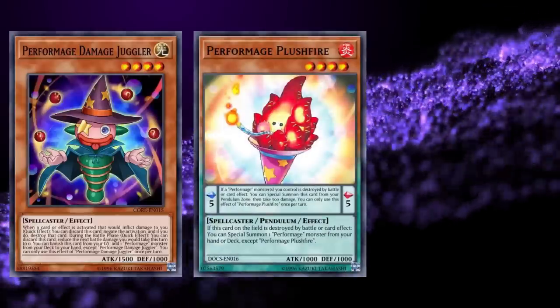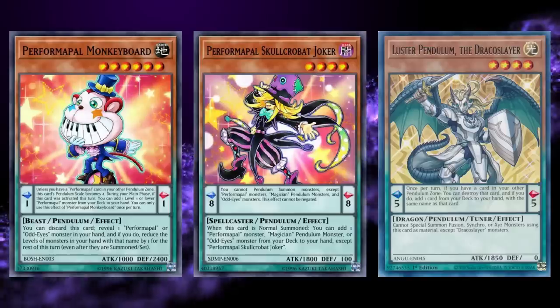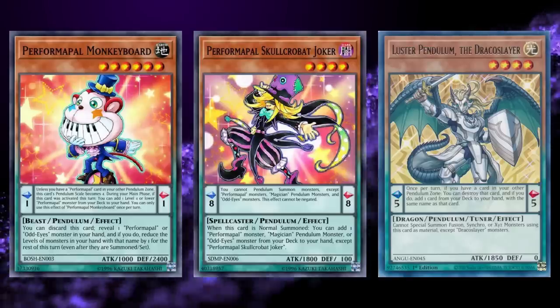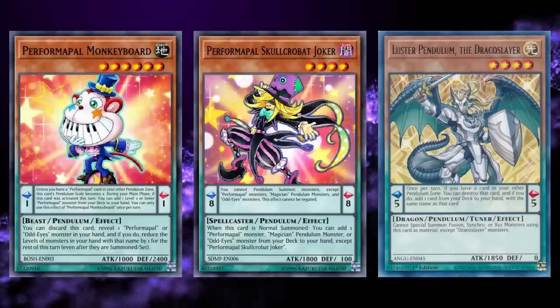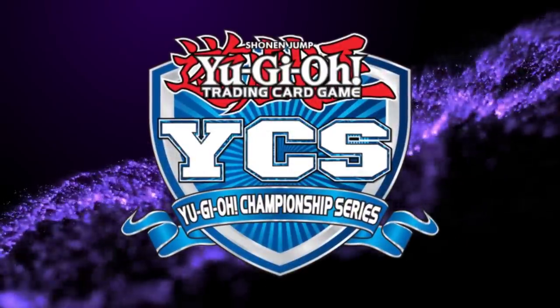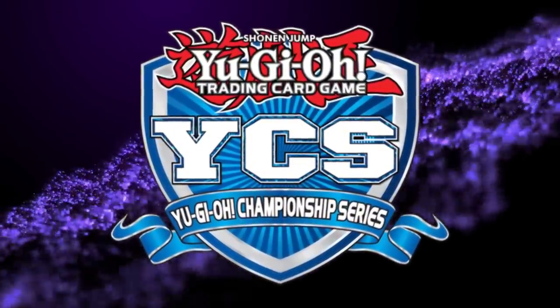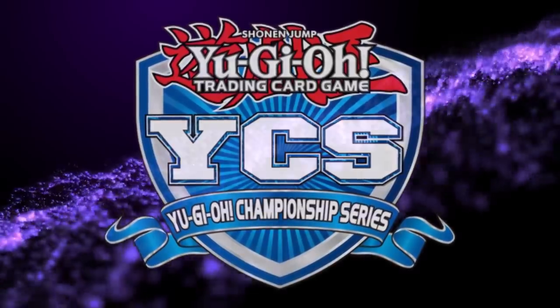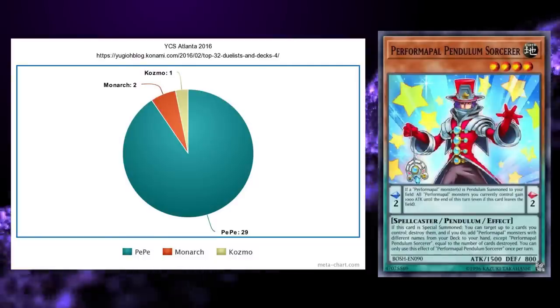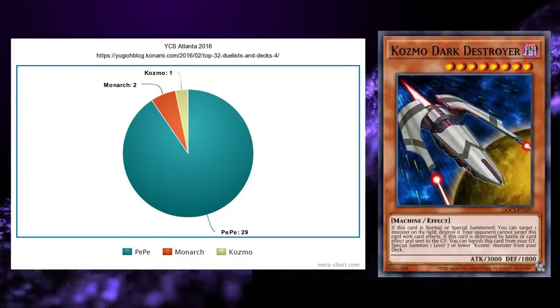Set to go into effect the Monday after YCS Atlanta, Plushfire, Damaged Juggler, and Ptolemaeus would all be banned, while Skullcrabat Joker, Monkey Board, and Luster Pendulum would all be limited for all official high-profile events — but left the local level of play to decide for themselves, which practically every single one did to avoid subjecting players to a Tier 0 format. This meant YCS Atlanta was the last of only two major tournaments in the Tier 0 Pepe format, with 29 of the top 32 decks being Pepe builds — the remaining three being two Monarchs and one Cosmo — cementing Pepe's Tier 0 status.